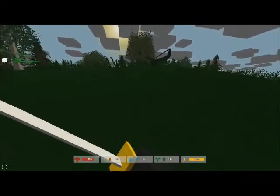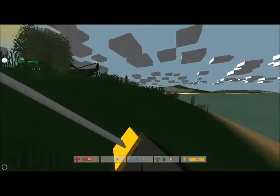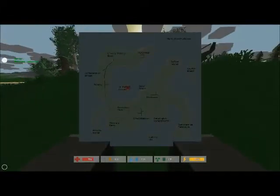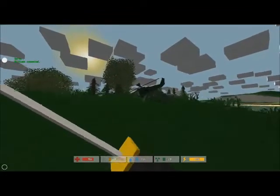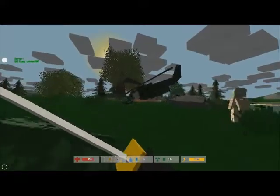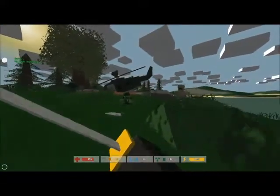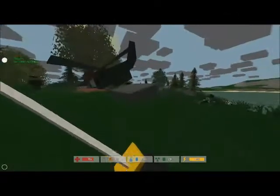Hello guys and welcome back. Today I'm going to be showing you one of the many places in Unturned. We'll be starting at Saint Peter's Island, which is the crashed helicopter. As you can see, we are stepping up to it and there's quite a bit of military zombies — I think five to six.